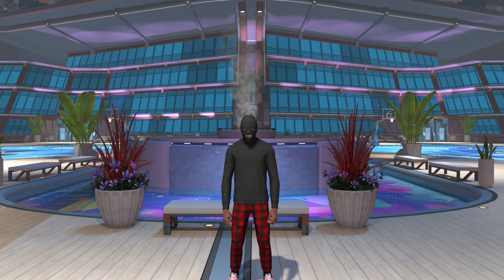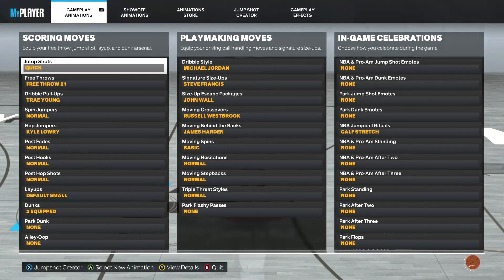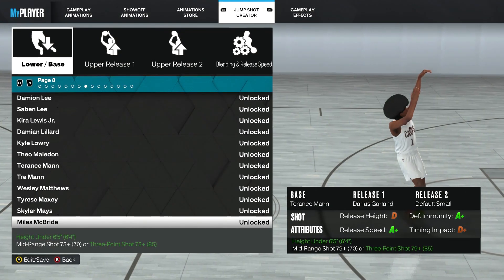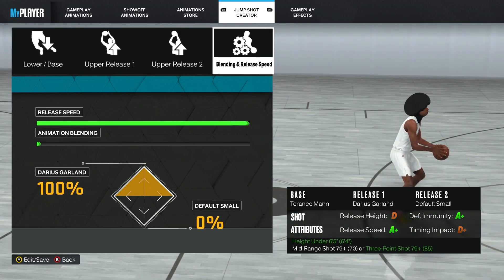All right, so now I'm gonna show you how to make my jump shot. Let's go to my animations real quick. Go to jump shot creator — I named it 'Quick' because that's how quick the jumper is. The base is Terence Mann, release one is Darius Garland, and release two doesn't matter.